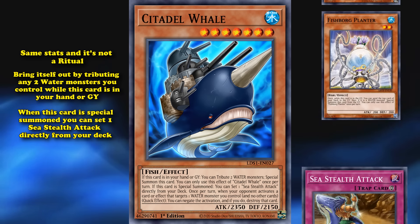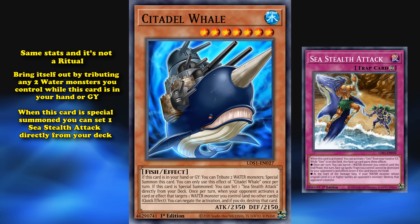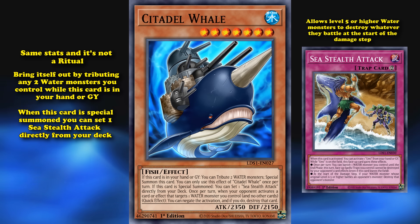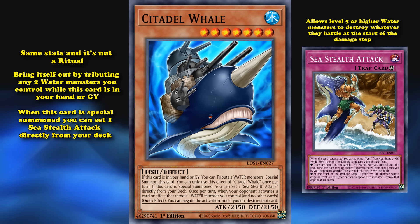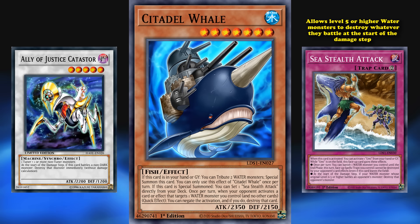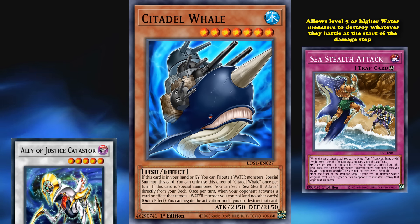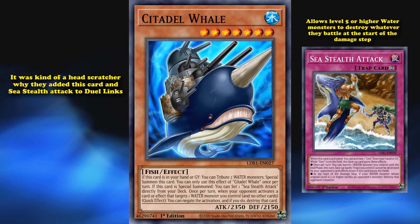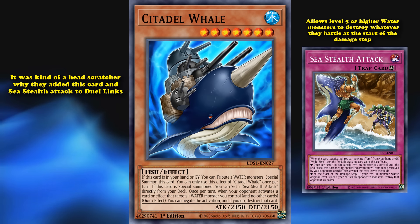When this card is special summoned, you can set one Sea Stealth Attack directly from your deck, which is a trap card that allows level 5 or higher water monsters to destroy whatever they battle at the start of the damage step — meaning all your level 5 or higher water monsters gain the Ally of Justice Catastor effect, which is really good. It was kind of a head scratcher why they added this card and Sea Stealth Attack to Duel Links, because it was a little bit too strong.